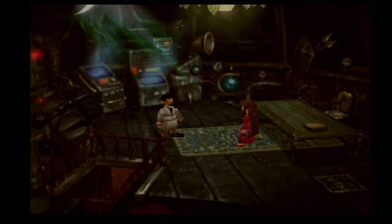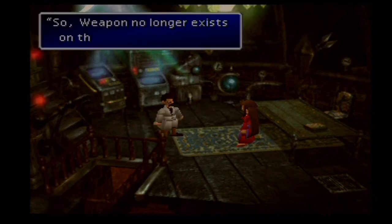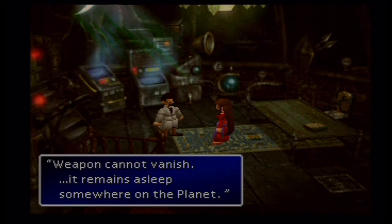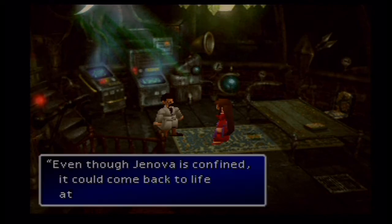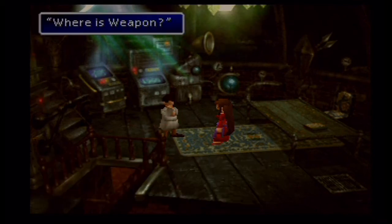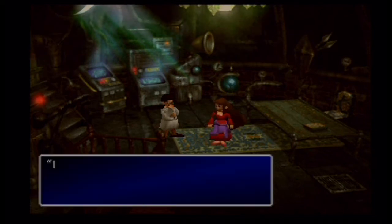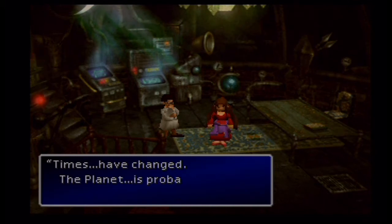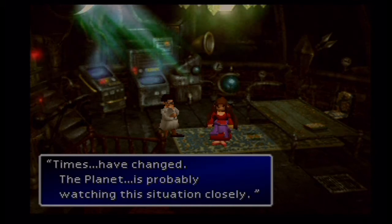So Weapon no longer exists on this planet? The Weapon cannot vanish — it remains asleep somewhere on the planet. Even though Jenova is confined, it can come back to wipe things out sometime. And it did. The planet has not fully healed itself yet — it is still watching Jenova. Where is Weapon? I don't know. I can't hear the voice of the planet well. Times have changed. The planet is probably watching the situation closely.